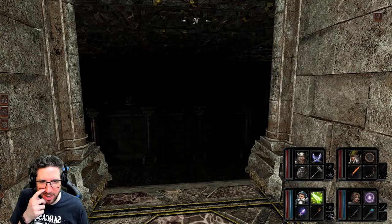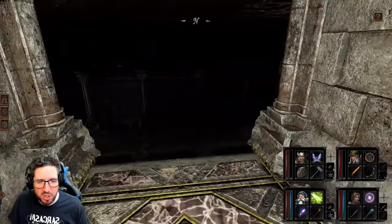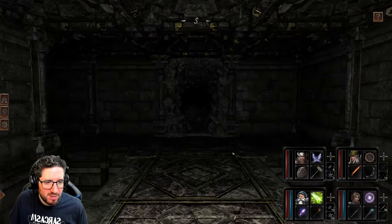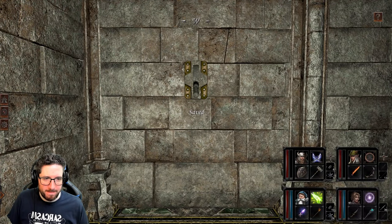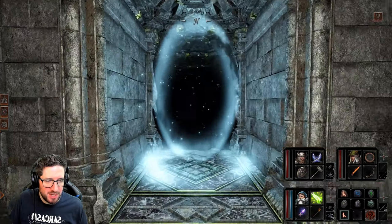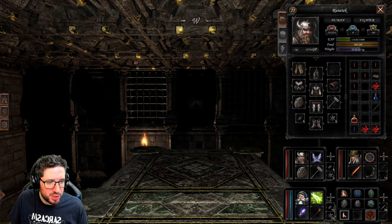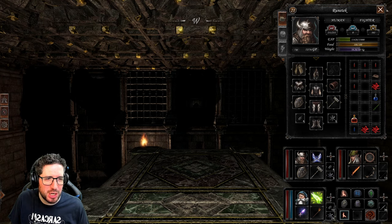I don't want to fall off there — that's going to do a lot of damage. We've got a storm elemental down there, something over there, and somewhere around here there's a gargoyle. I kind of want to find out where this goes first, so let's do that. Oh — it teleports us forward. I cannot escape and I am dying, but it might be a good thing.